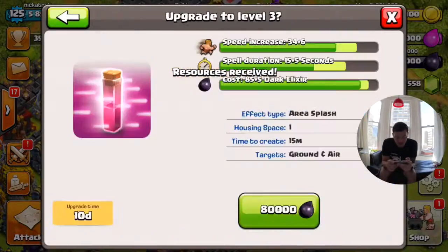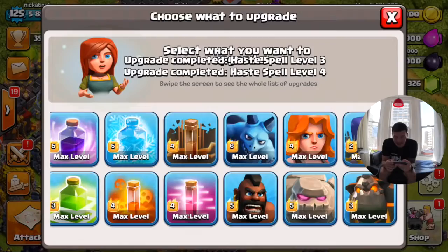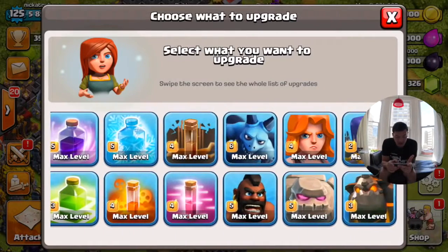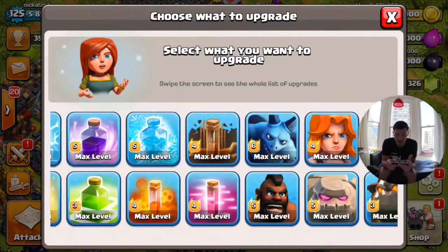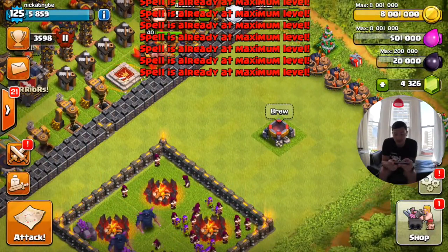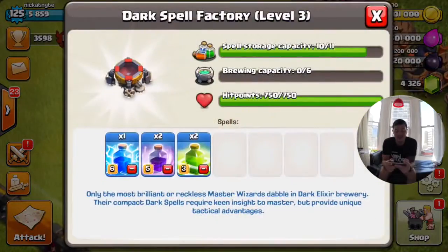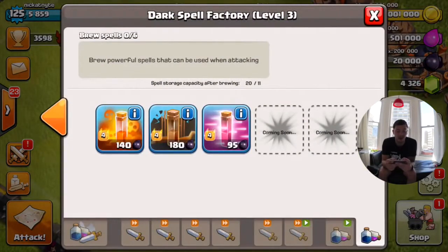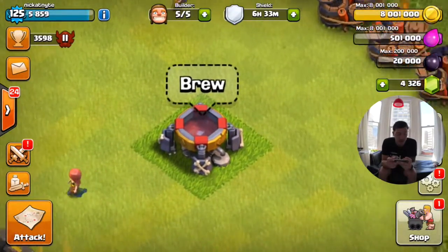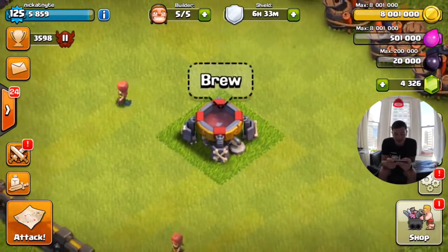This game is ruining my bank. I have 4,000 gems left — I just spent $200 sitting here for like 30 seconds. Hopefully you guys are enjoying this video because it's more than a $200 video. Kelly is actually in the hotel room with me and she's probably going to be upset after this. But we have a max dark spell factory with new max level dark spells. It's going to be one of the most expensive updates in quite a while. That thing looks beastly — all my villagers are walking past it like 'what is that?'